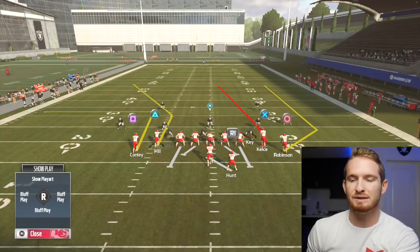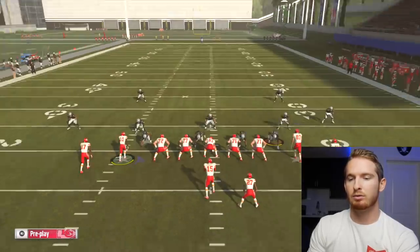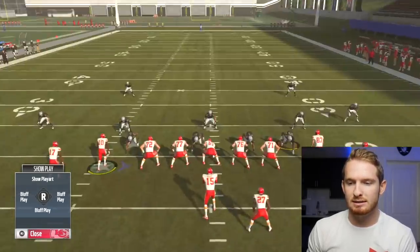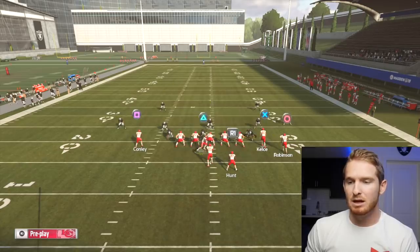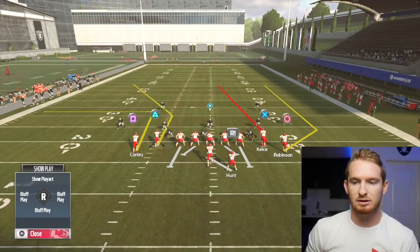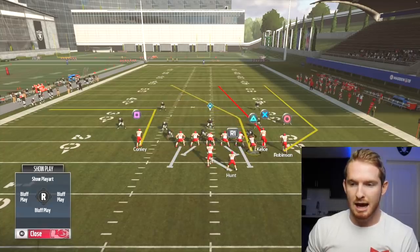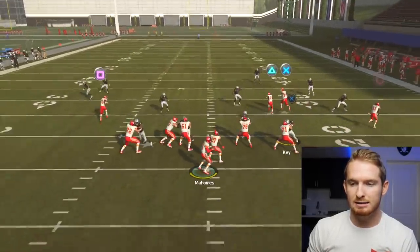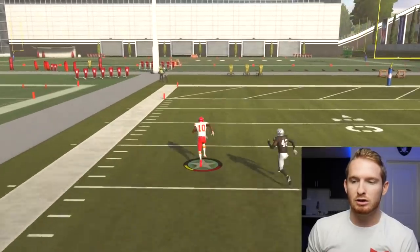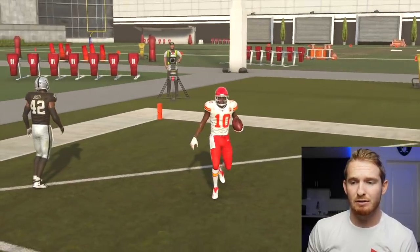Here is your play on offense. You've got Tyreek Hill right here in the slot - this is going to be your key receiver. On defense you've got a regular Cover 3. If you remember Madden 17, this was the meta - every single person was running this type of play because it was the best one-play touchdown in the game. All you do is motion Tyreek Hill over to the right. It is so simple. Look how open he is - it's not even close.